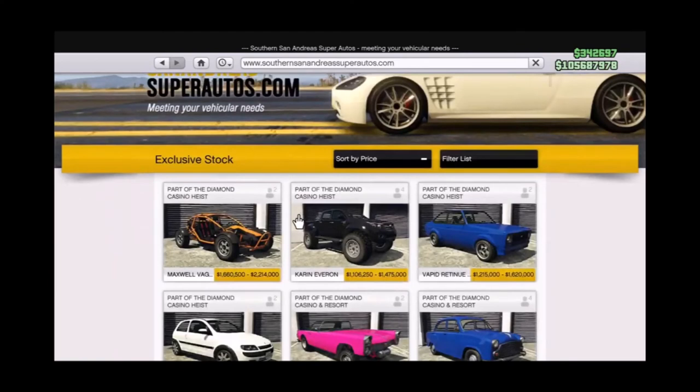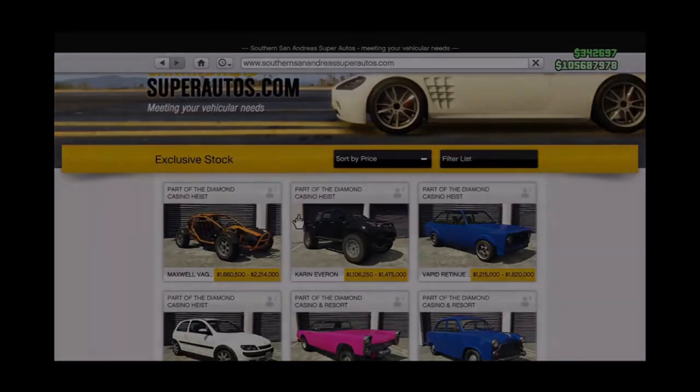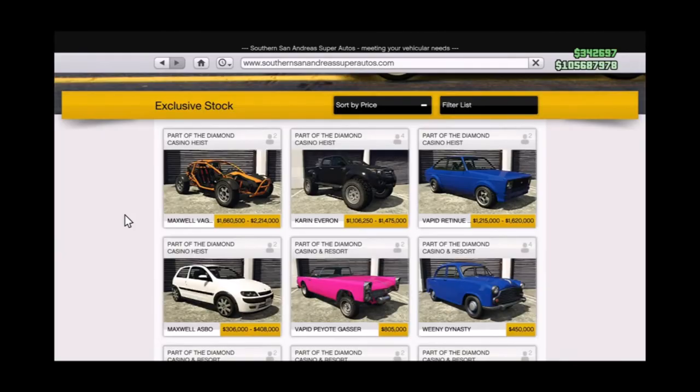There are also four extra vehicles on the Southern San Andreas website — a desert crawler, a dune buggy, and two normal-looking vehicles. They're all cool and can be customized differently. Comment below your favorite and which ones you've purchased.